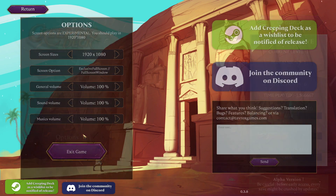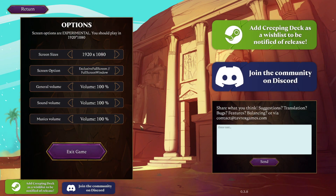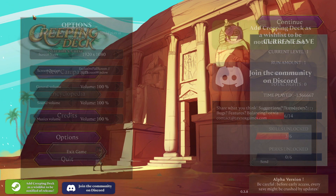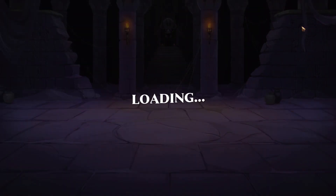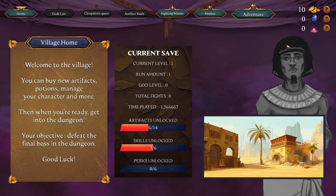Let's actually see what happens. First, options — the options menu is always the most important. Basic but fine: resolutions, volume. I like to have a few volume sliders; seems fine so far. Let's actually hit continue and see what happens. I did never play this game before.